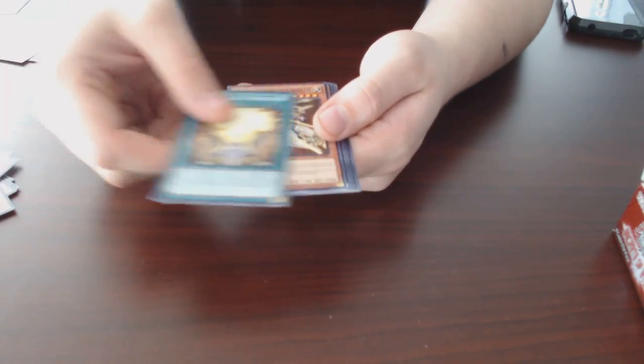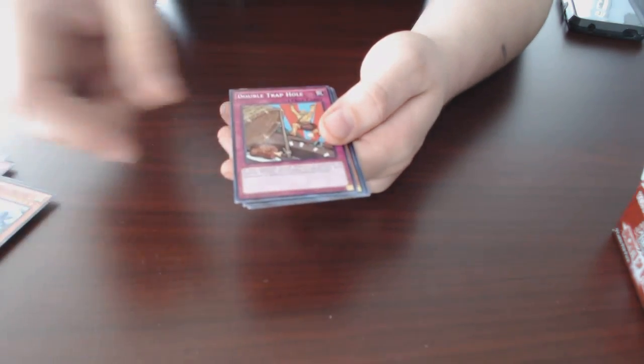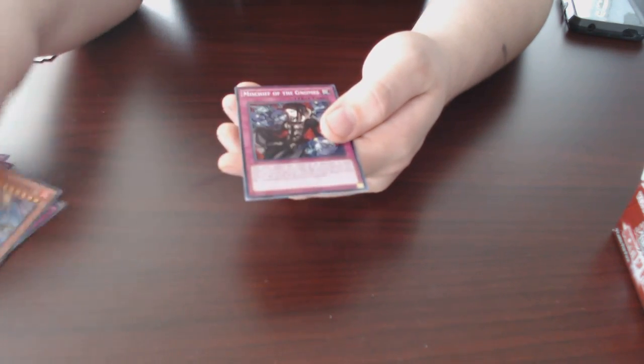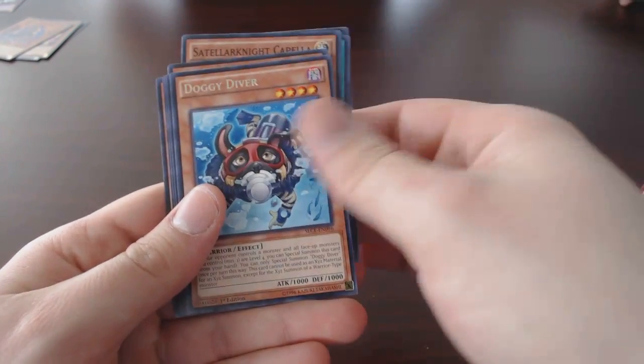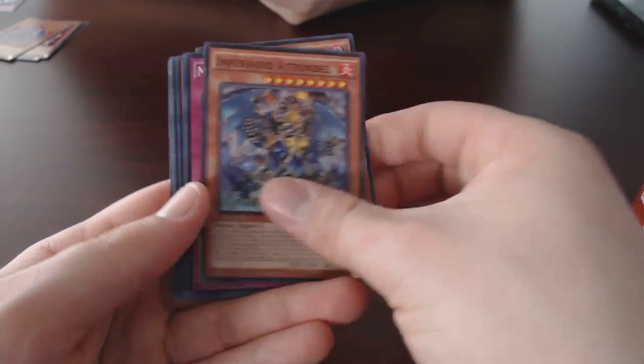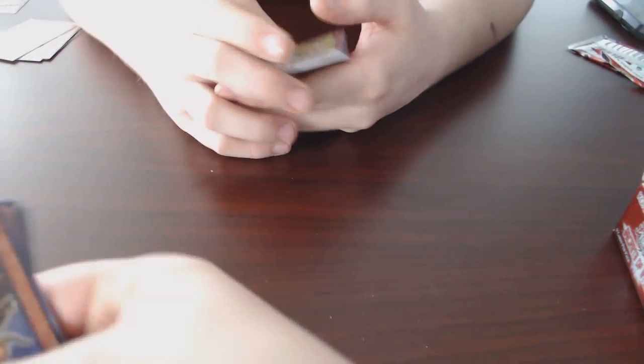Echo Oscillation, Constellar Twinkle, Stellarknight Capella, Frontline Observer for our rare, Spiritual Beast Rampenghu, Double Trap Hole, Infernoid Attondal, and Mischief of the Gnomes. Why do they call it Mischief of the Gnomes? It was Mischief of the Yokai originally. Because they think six-year-olds can't learn Japanese mythology, when spirits are almost all Japanese mythology. Another Golden, Go Go Go, Stellarknight, Constellar Twinkle, Doggy Diver, Infernoid Attondal, Mischief of the Yokai, Super Heavy Samurai Soul Piercer, and Infernoid Piaty.